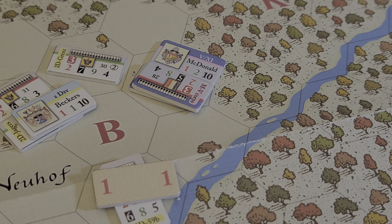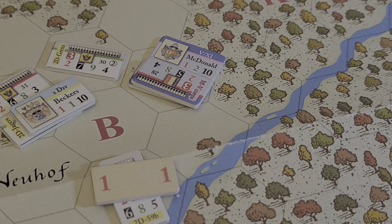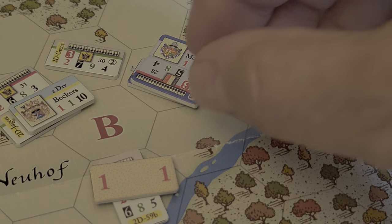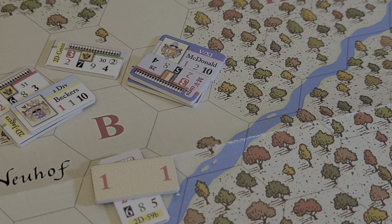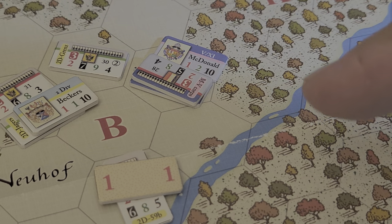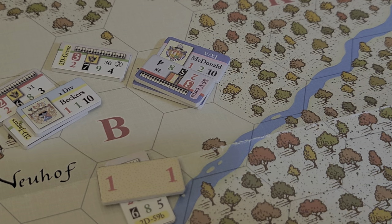Welcome back. A quick little modification here and there with the setup, now that we realize just how ineffectual fire is in the woods. We combined McDonald's stack into one here, so he's got two units, then advanced to the edge of the woods, took defensive fire, returned offensive fire, and then closed to melee with this formation here.